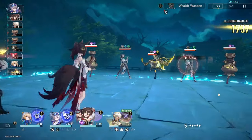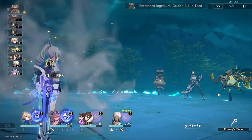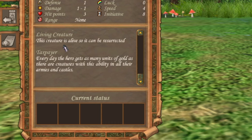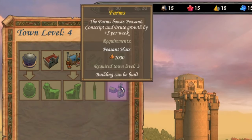Now secondly we need a lot of credits, as pretty much everything in the game requires credits. To get a stable income of credits we need to ensure that our peasant population stays high, as they will provide us additional credits every turn. You can also consider constructing buildings that get you more peasants if you are desperate.